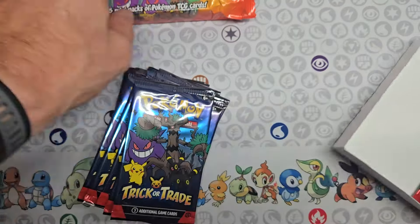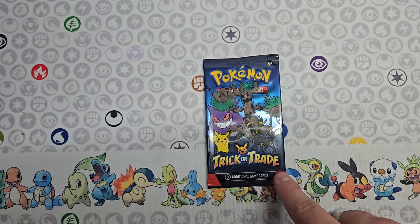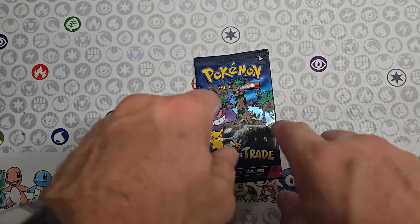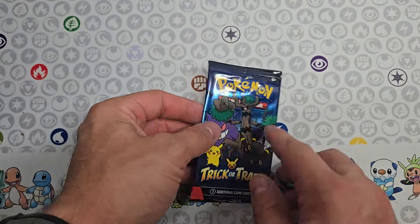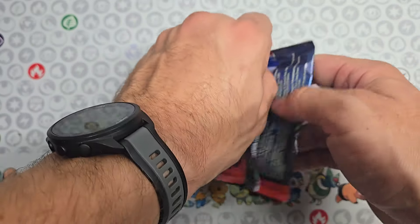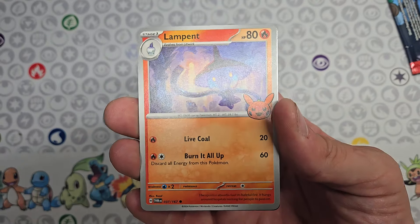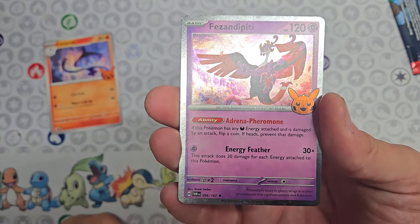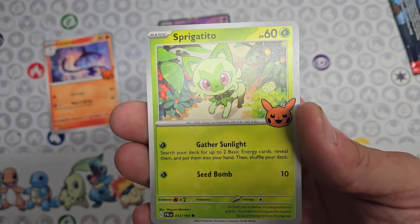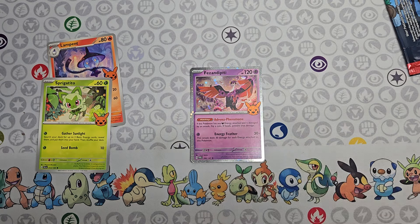Let's take 10 for now and see how it is. We're having a pretty nice illustration in the front — we've got Pikachu, Umbreon, Gengar, and a tree. At least three amazing Pokémon in the front. I really want Umbreon. First pack: we got Landpaint, Fezandipiti, and Sprigatito.